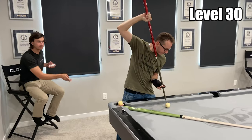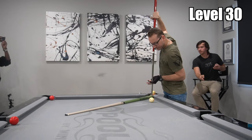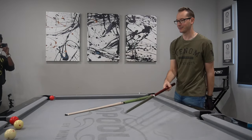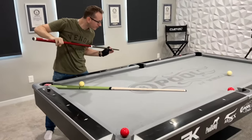For level 30, we have two things happening at once. I have to knock a ball down those pool sticks and Florian has to spin one back all the way to the corner pocket. This proved to be a lot more difficult than we thought, but after a few tries, we got it down.